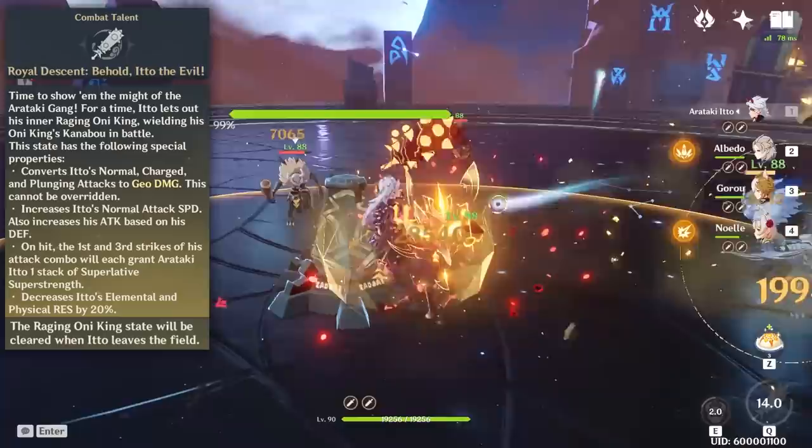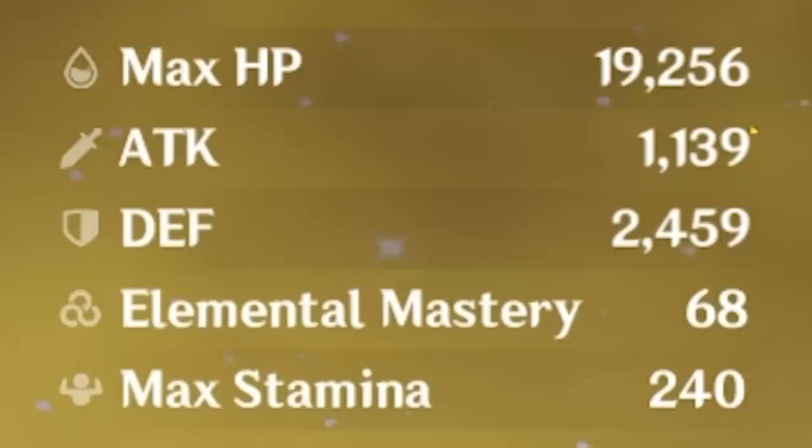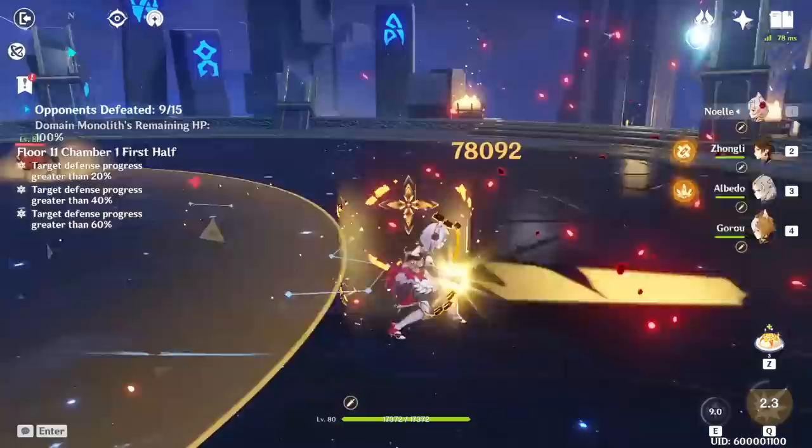For his elemental burst, Ito does a Jiraiya pose, then increases his attack speed and attack based on his defense — so the higher the defense, the higher the damage. His normal attacks are also converted to geo damage. However, his elemental and physical resistance is decreased by 20%, which means nothing because of his defense stat. Unlike Noelle, if you switch him out, his burst mode turns off.